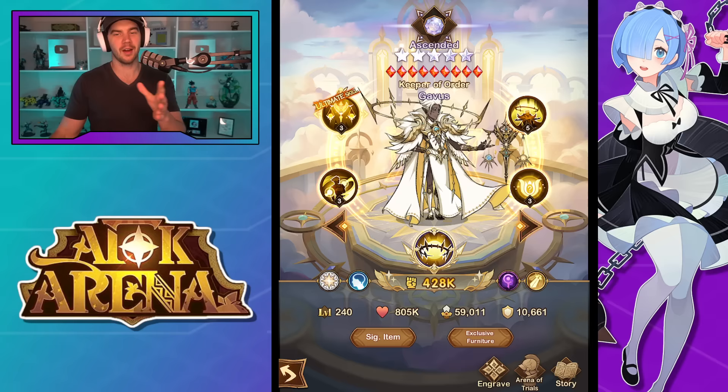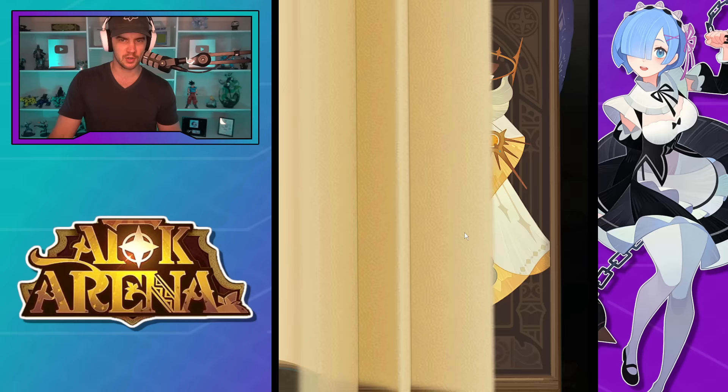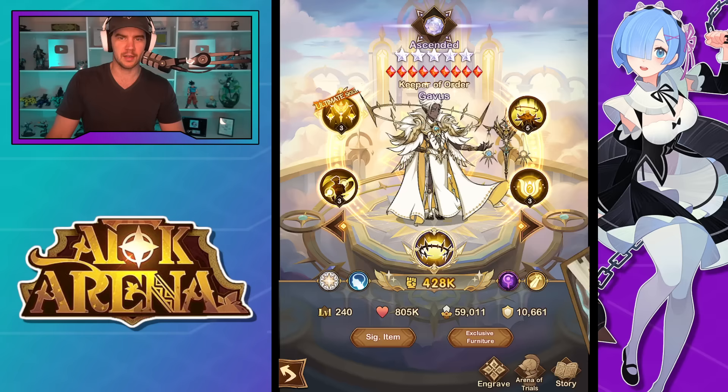Hey guys, welcome back to more AFK Arena. So we have the new Awakened Celestial and Awakened Hypergene in the game, Gavis and Eugene. We're gonna take a look at both of them, look at their animations and all that stuff, go through their skills with multipliers. We had a sneak peek at the skills with AFK inside, now we get to see them with multipliers. We're gonna go through it pretty quick and then we'll see their animations in action. First of all, we'll start off with Gavis.